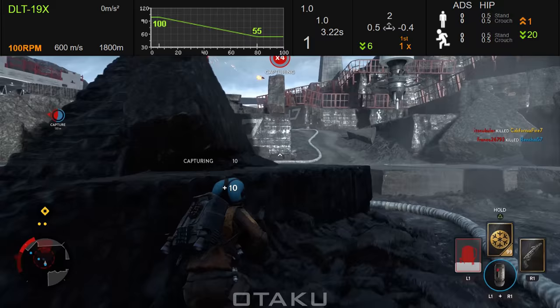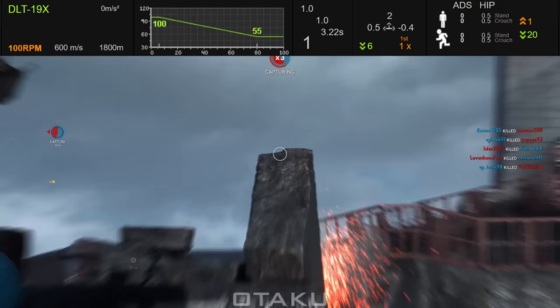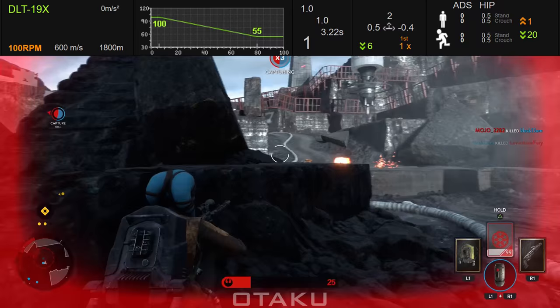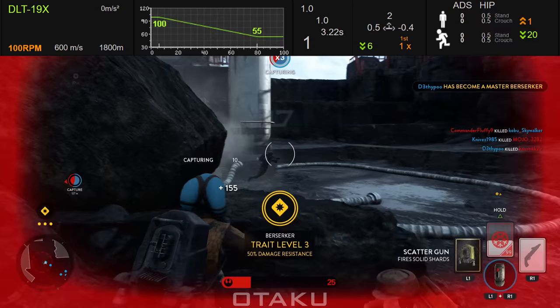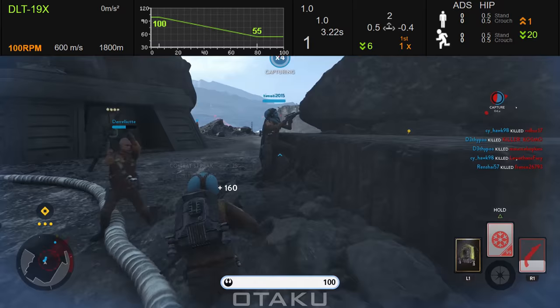One shot for a kill in the head. Next is rate of fire — the 19X shoots at 100 RPM, or rounds per minute. This is one of the worst in the game, hardly beating out the CA-87 and Cycler Rifle. This is pretty much to be expected of a weapon that does so much damage. High damage with very low rate of fire means each shot is going to count for a lot, and the difference between life or death in many situations. Players with poor accuracy should probably be wary of this one.